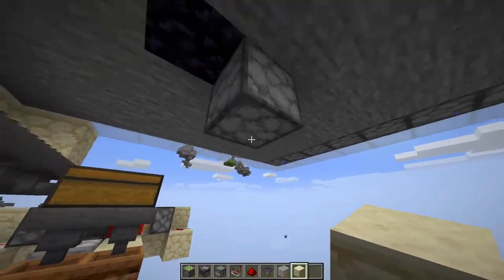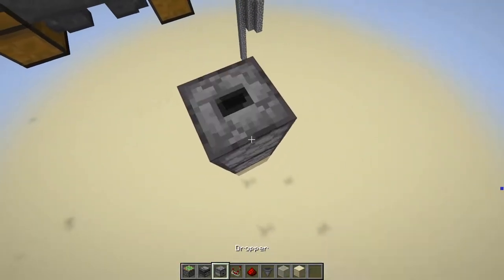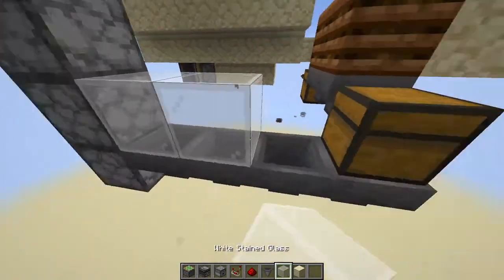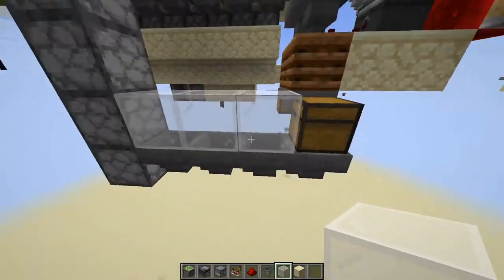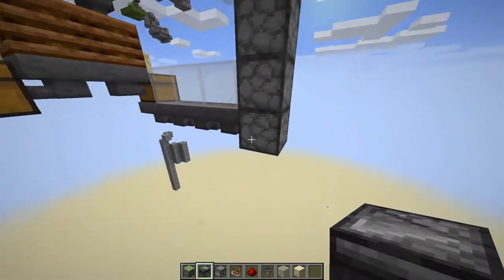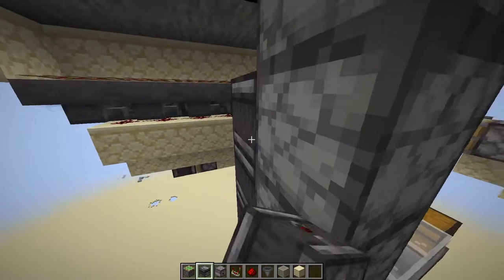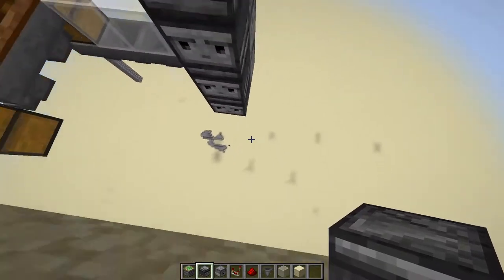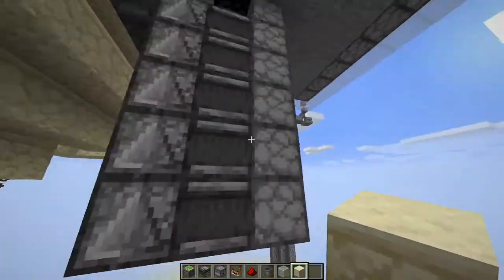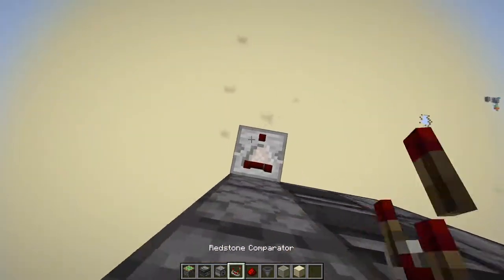Link up this redstone dust to the lever. From the dispenser come down six blocks — one, two, three, four, five, six — then break out the five middle ones and place droppers facing upwards right into the dispenser. Break out this block and run hoppers into this bottom dropper. Then place glass on top of all these hoppers — this prevents items from falling in, because occasionally some items will fall and you don't want them landing in these hoppers. Come to the side of the droppers and place observers facing in towards them. Do not place one on the very top one since that's your dispenser. Then place observers facing upwards from the back of the other observers. Now when you update this one you should hear it update and power all of those droppers. From this dropper come down one and over one, break out that block, and chuck in a redstone comparator running into a block.